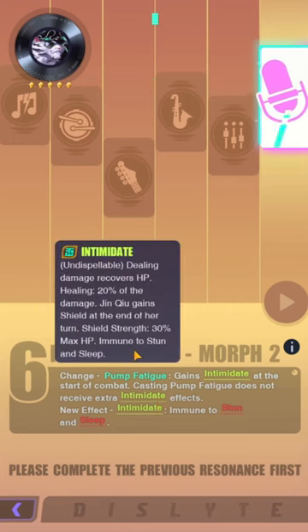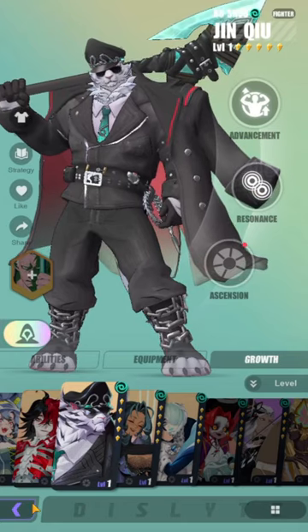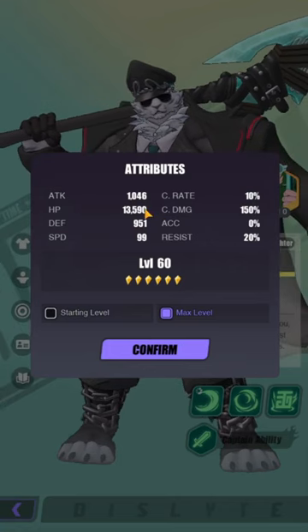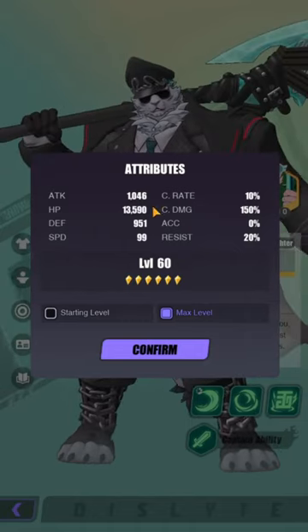In PvP, the stun and sleep immunity is significant, but gaining Intimidate at the start of combat isn't huge since shield strength is gained at the end of his turn, not the start of combat. Looking at his stats — HP, defense, attack — he's going to be a bruiser-type unit. You'll probably want to build full defense. His attack is quite low at 1046, and his HP and defense are also modest for a bruiser, which is expected since he scales with both.